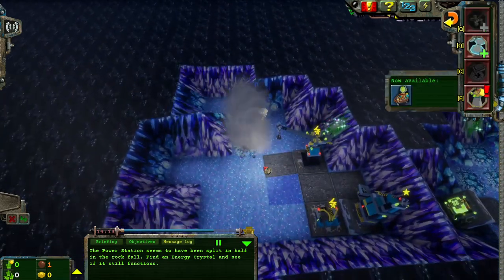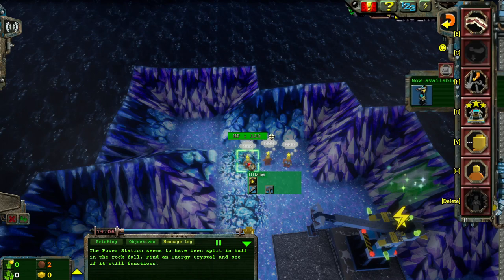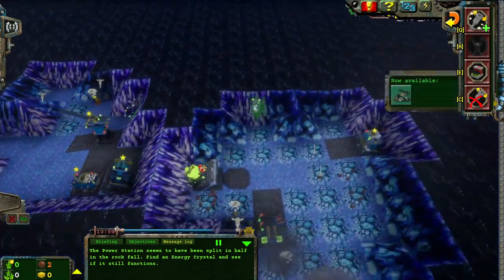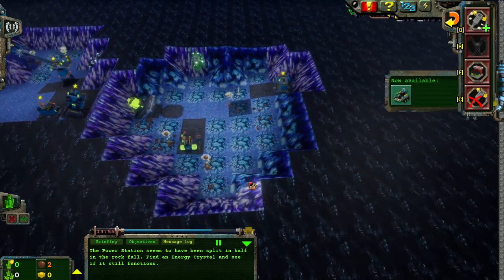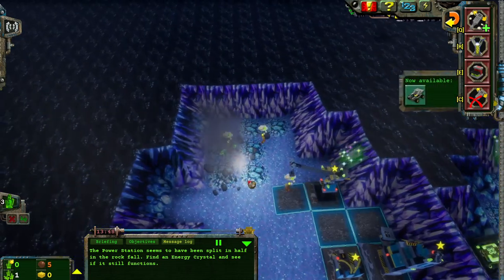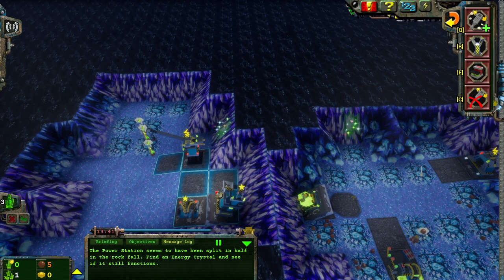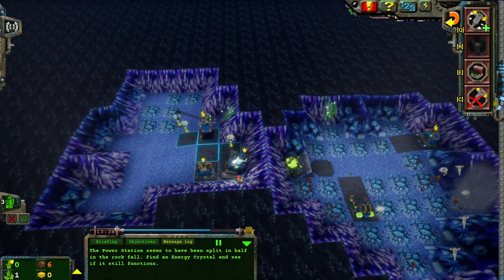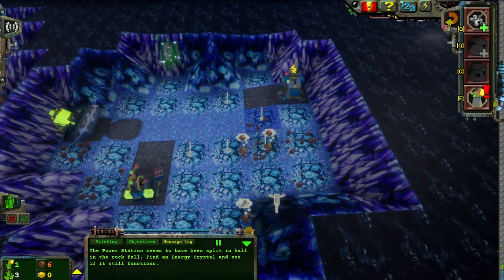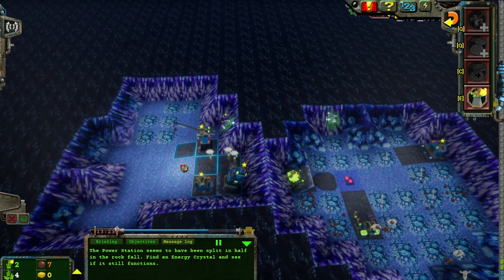I'm unable to build over here. No ore will actually drop from any of these walls, and none of the rock raiders over here actually have shovels. But some of them are trained to drive. The power station isn't powering anything over here — it's only powering this half of the base.